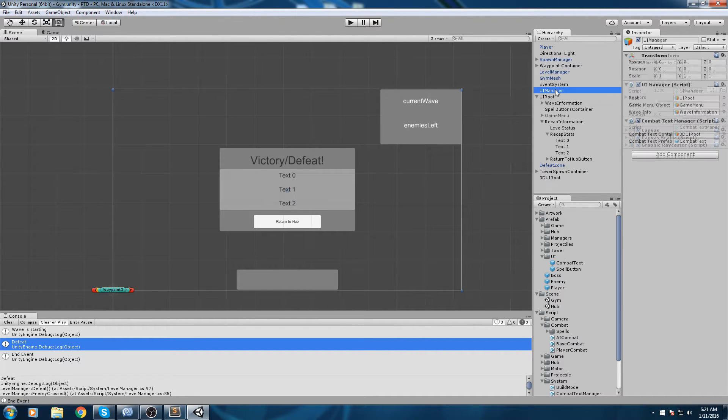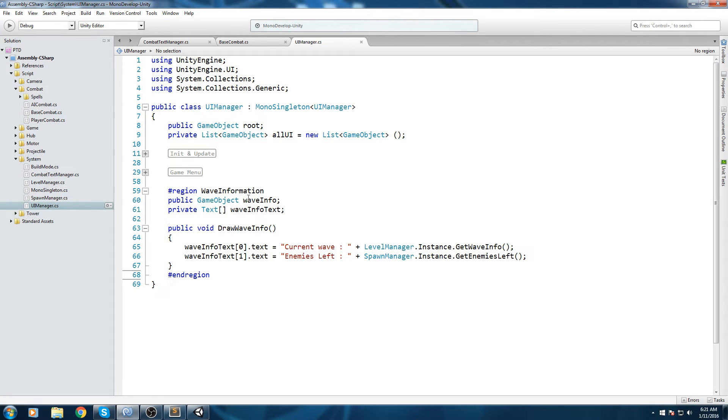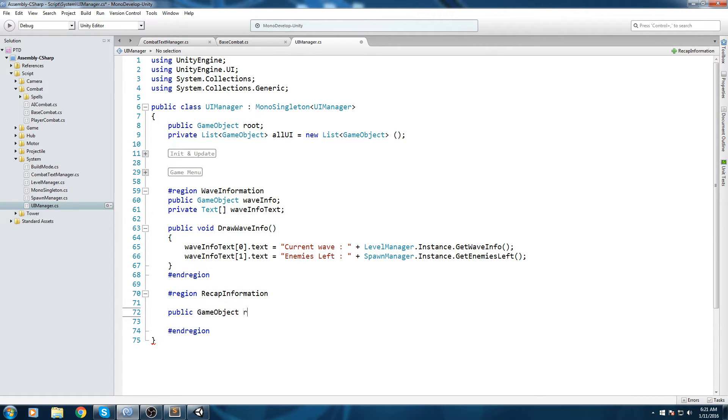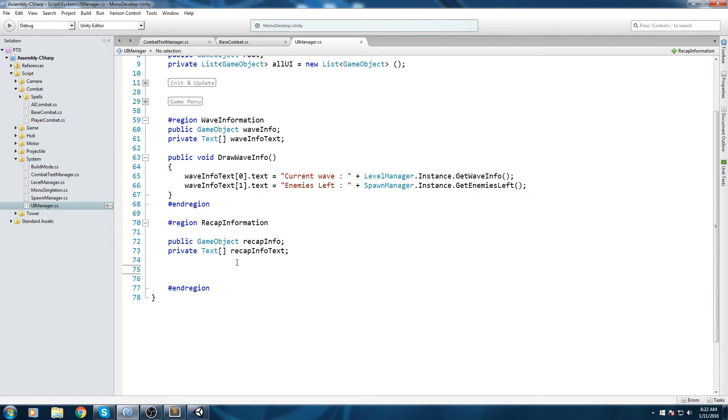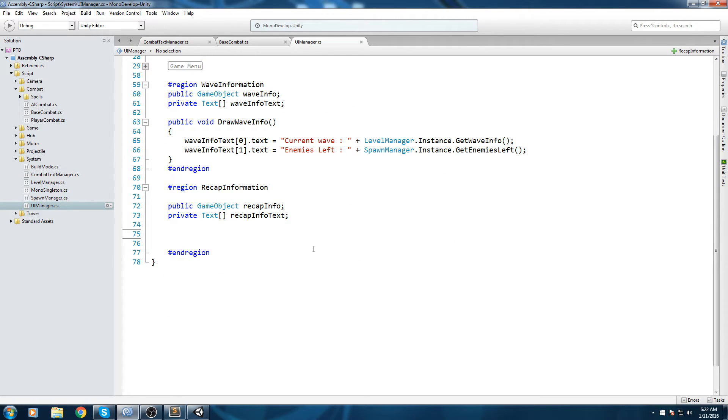Now that the UI part is done, let's go inside our UI manager to handle displaying that information. We're going to create a new region at the end of the script called 'recap information', and close it off right away. The first thing we need is a GameObject container called 'recap info', and then a Text array called 'recap info text'. Below that we'll declare a public void function called 'pop recap information'.